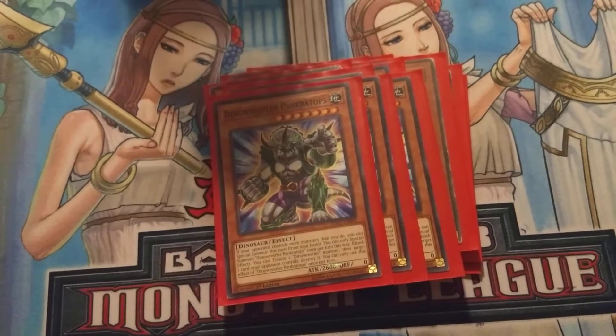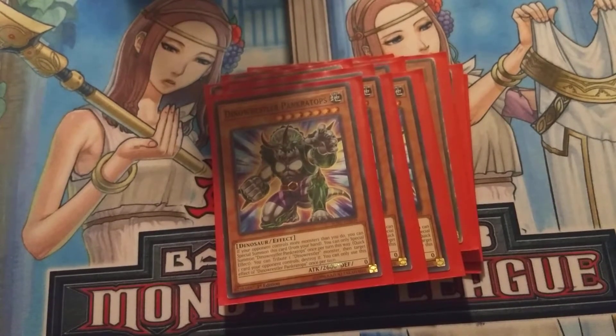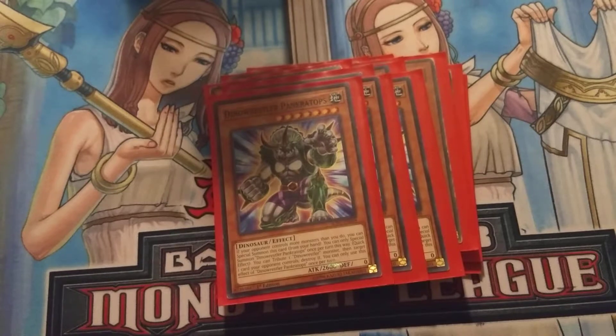For a little bit of protection, we play 3 Dino Wrestler Pancreatops. His effect is pretty good — if your opponent has more monsters than you do, you can special summon him from your hand. He has an additional effect where you can tribute one Dino Wrestler monster on your side of the field to destroy one card on the other side. So you can target himself, tribute him off to destroy one card. If you have Lost World on the field, there's a token on the field, and you can use his effect to blow it up, activate Lost World's effect, and then negate it by destroying a dino in your deck, so you can go and special summon more stuff.